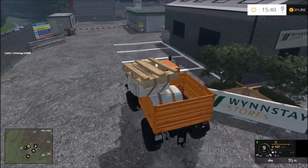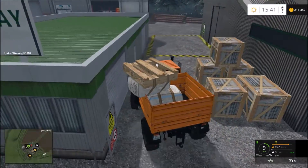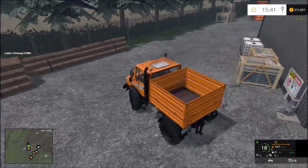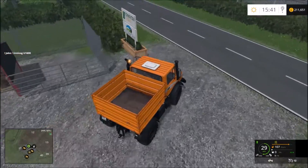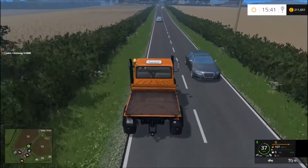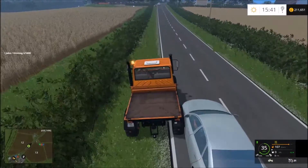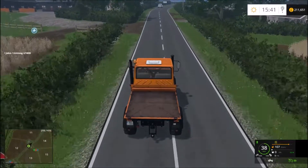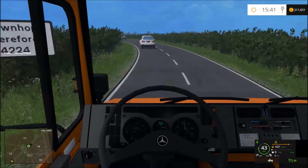I can see this pallet just falling straight off if we don't get to the sell point quickly — a bit of a painless sell point. So we got £140 and £158 pounds for them. Take the back off, there we go. I did use this Unimog for fertilizer spreading — it works really well and I enjoyed using it for that. It's a nice thing to drive.